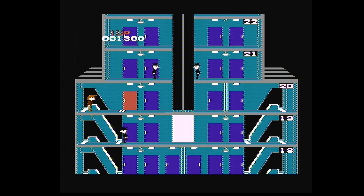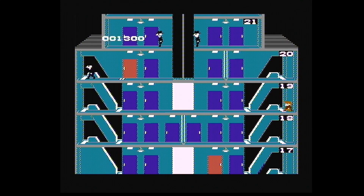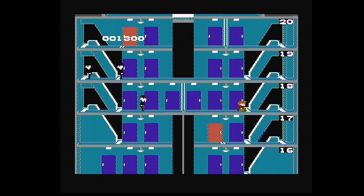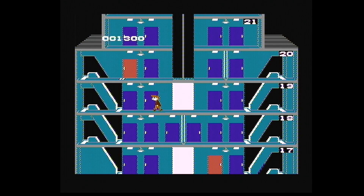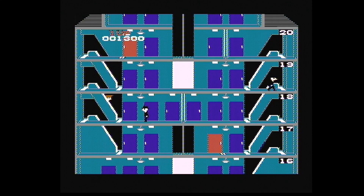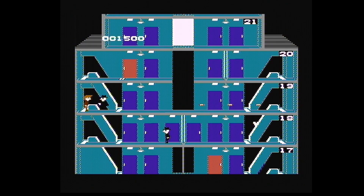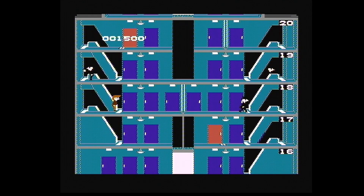This part of the skyscraper has escalators as well. You actually need to change to the escalator on this bit so you can progress further. Just like the elevator, you can go down the escalators and shoot the baddies too. There's a wall blocking us there so I don't want to go back up. You have to be in the right place to go down the escalator. The music's simplistic but it sort of works.